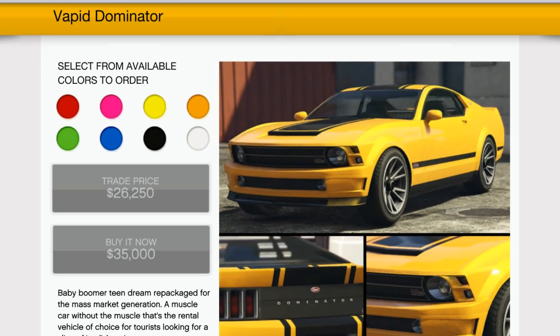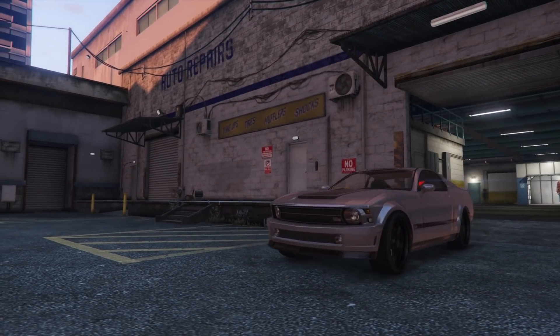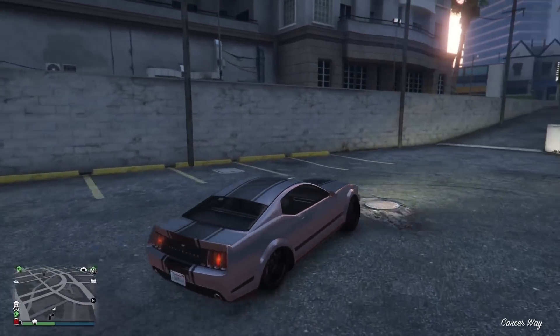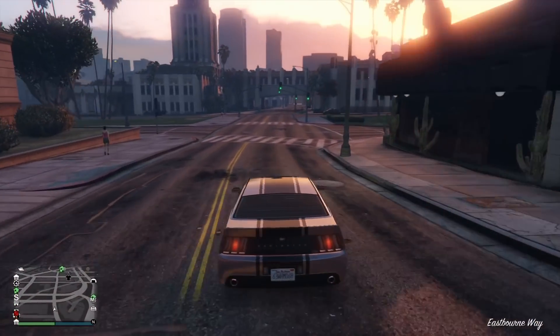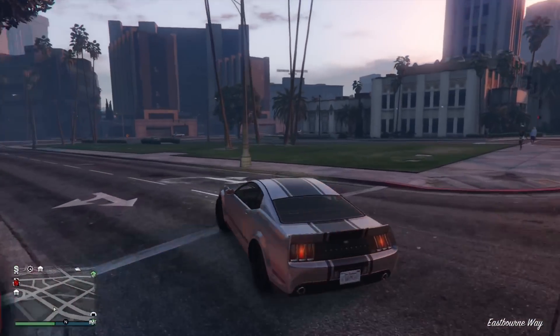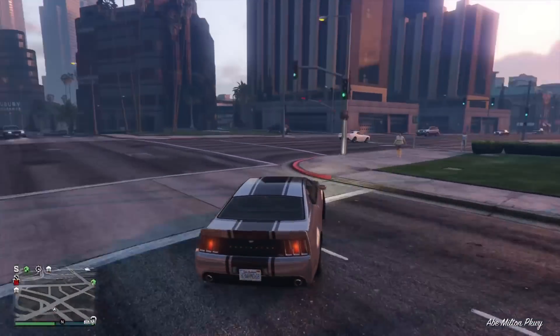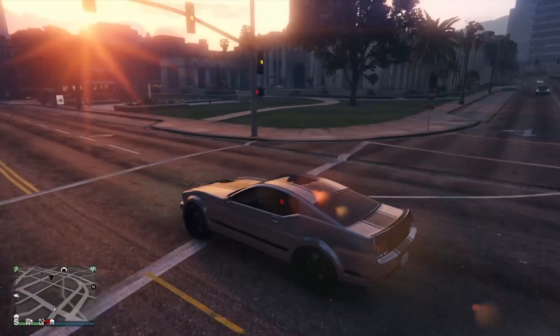The Vapid Dominator — an oldie but a goodie. This is a vehicle you can steal; I stole my first one. To purchase it, it's $35,000 — not bad. Still to this day one of the fastest in a straight line, and one of the best overall around a track in the muscle class. Only a few cars can beat it in top speed or around a track. It is rear-wheel drive so it's a little harder to control — it's a muscle car with a lot of torque.